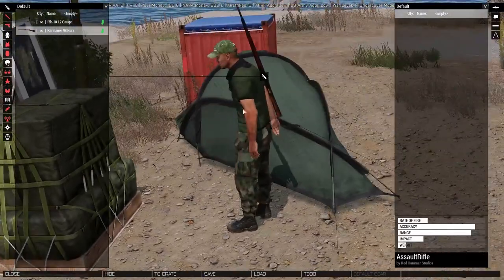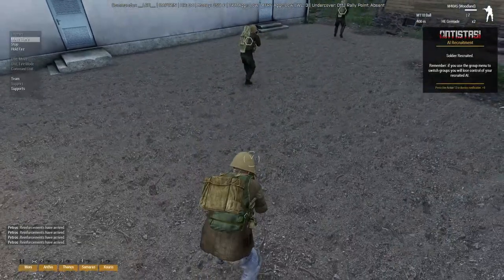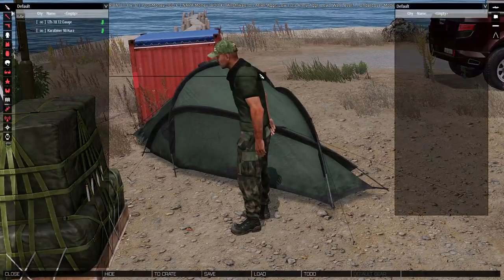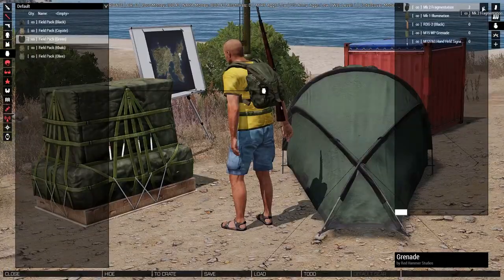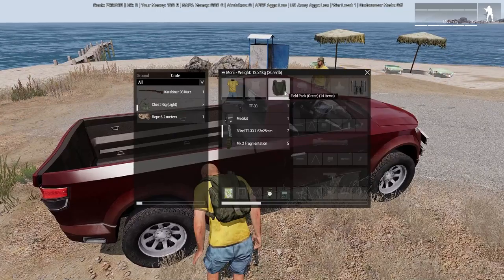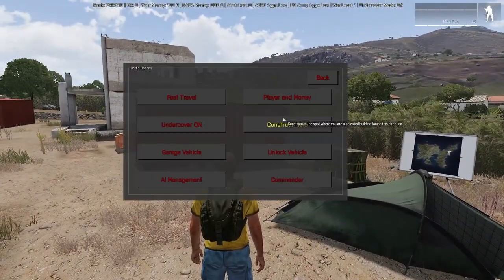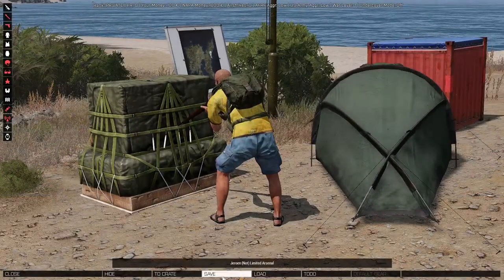In the early game, equipment will be your biggest struggle. You will need to equip yourself and eventually your soldiers to fight your oppressors. For now, take a basic rifle, a pistol, and a bunch of grenades. Wear civilian clothes so you can be undercover, and make sure that your pistols and grenades can fit in the backpack. This way, you can be armed while undercover. Make sure to load your weapons, then save the preset in the arsenal for easy access.